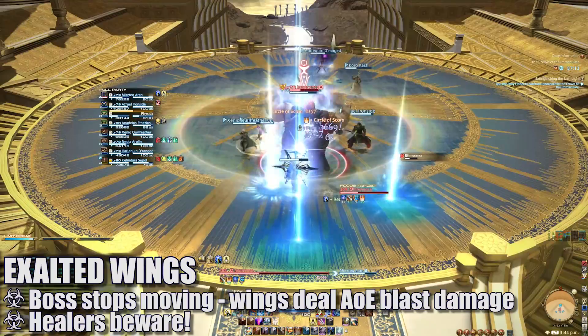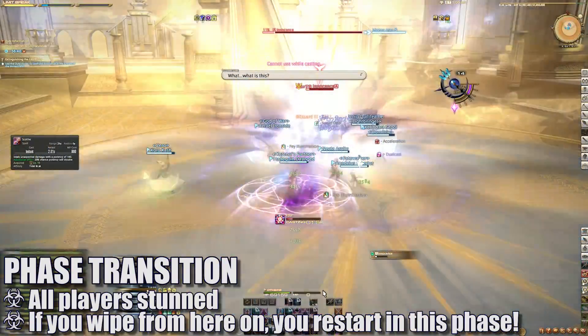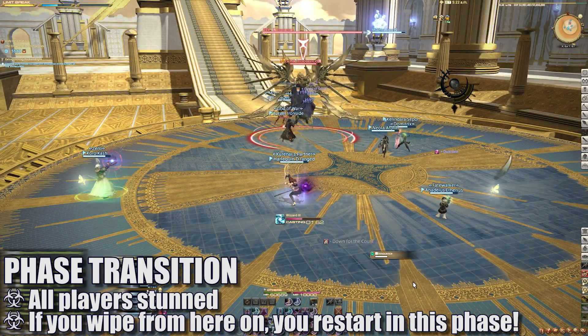Eventually, the boss will stop moving and begin to grow Exalted Wings. During this time, high raid-wide AoE damage is going out, so healers beware. He'll then knock back and stun all players, signifying the beginning of the next phase. From this point on, if you wipe, you'll start back at the beginning of this phase.